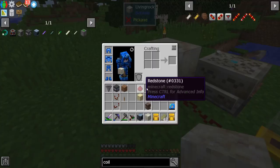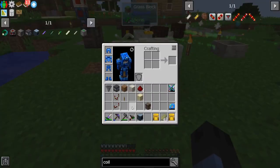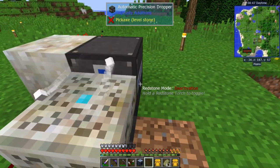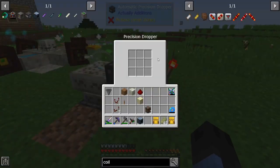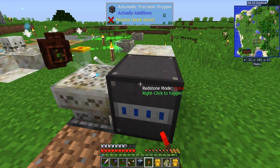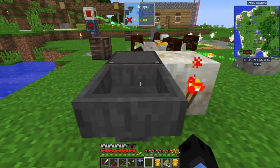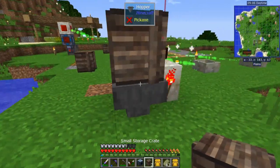That's going to feed into a block that has a torch on the other side. The dropper is going to go right there facing the altar next to that block. We need to change this torch to pulse mode again. Then we need a hopper that feeds into the dropper, and one of the crates goes on top of it.